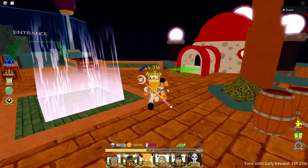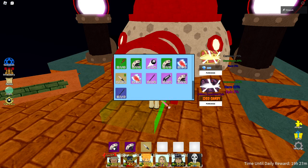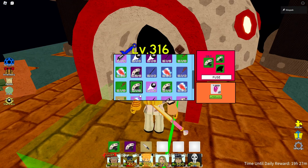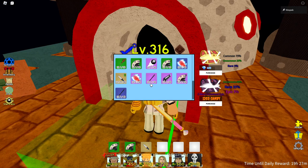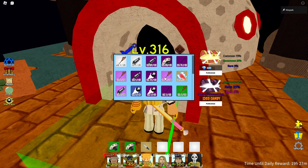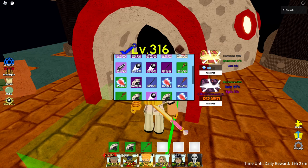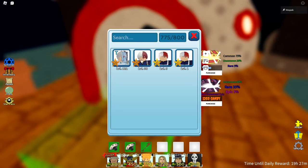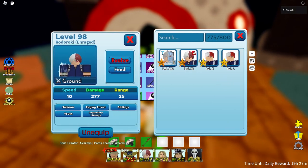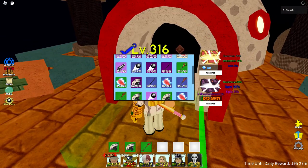First I'm going to show you the method that anybody can do. We're just going to pick three level one weapons - level one fan, level one fan, and a level one staff. Totoroki is a staff unit so we'll equip him. The unit levels don't matter for this, so we're using level one weapons so anybody can do this.